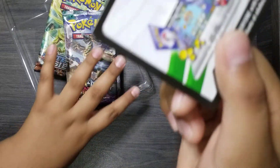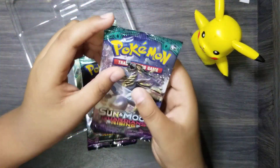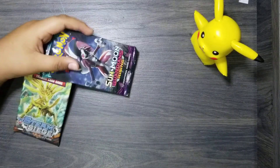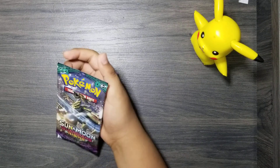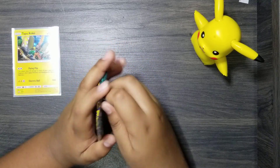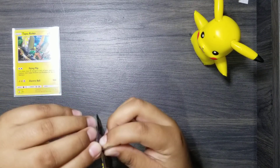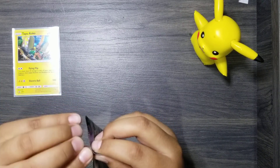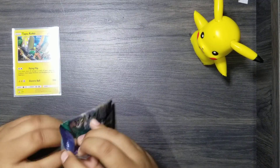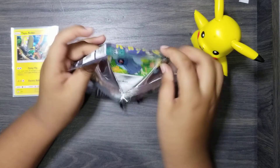Turns out this is a rare card, it's probably Tapu Koko. Put that aside, and this is our first card. Let's put this away. We'll have that over there so you can see it. There we go, we got it open. Let's see our first cards.